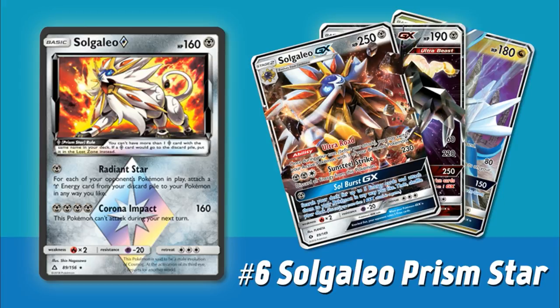You just have to be careful because if it does get knocked out, it gets sent to the Lost Zone, which means you cannot play things like Super Rod or Rescue Stretcher to get it back. Nevertheless, just being able to use this attack one time in a game is very powerful. We also have other new Pokemon from Ultra Prism like Duskmane Necrozma and Dialga GX, as well as existing Metal Pokemon like Celesteela and Registeel. There's no shortage of great Metal-based attackers to pair Solgaleo Prism Star with, and Metal looks to be a type that is on the rise.